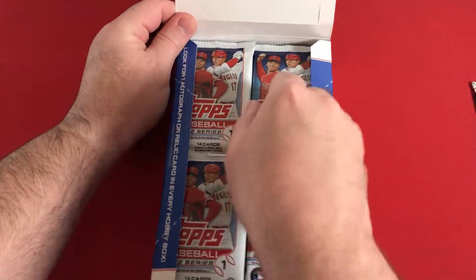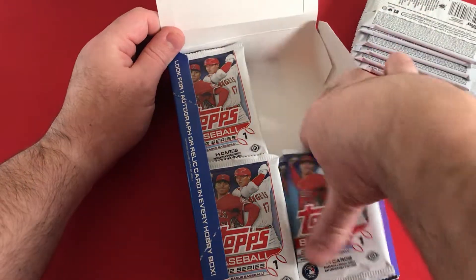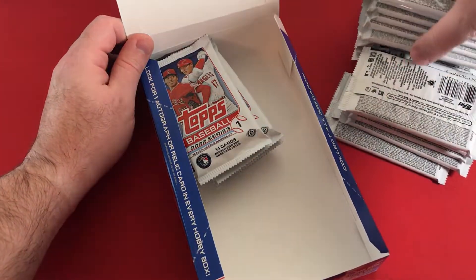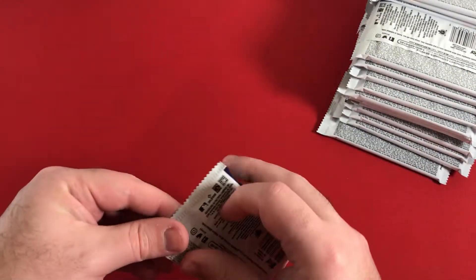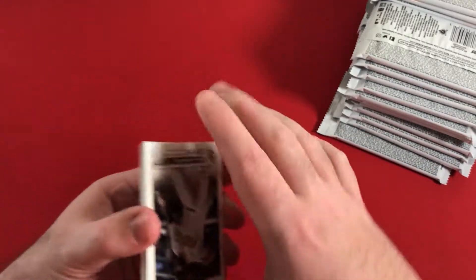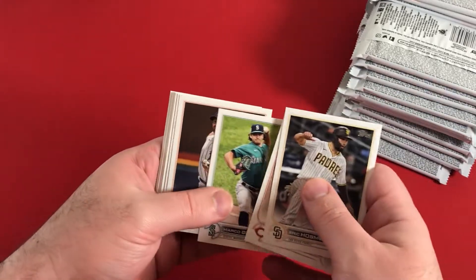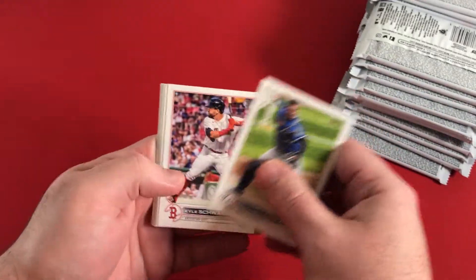Silver pack right there and let's rip out all of the packs. Empty box and probably going to go through these cards just a little bit quicker than last time, try to speed it up just a little bit. So I won't read through every single name but we'll certainly pick out some of the big rookies.